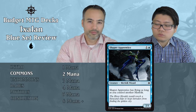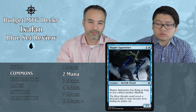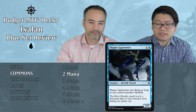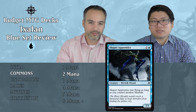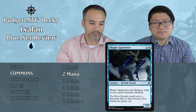Shaper's Apprentice is one and a blue — a 2/1 Merfolk Wizard with flying as long as you control another Merfolk. It's a 2/1 for two, which we don't like. And if you have a Merfolk it gains flying, but it's still only one toughness, so it will die to everything in the air anyway. Just put it aside. We don't like our 2/1s.